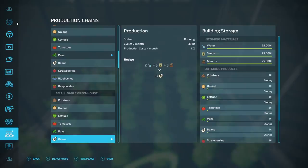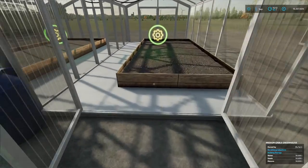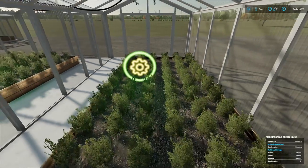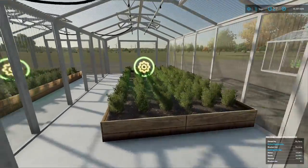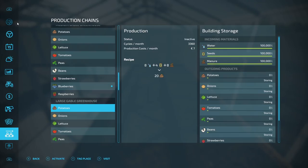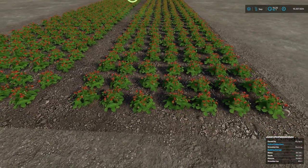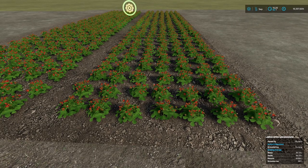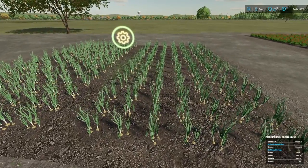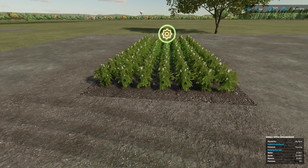Beans go into this one - fantastic, looks good. We'll put blueberries into this one, and the last big one will get raspberries. That gives us pretty much one of each crop. I think that's strawberries there - slightly different texture if I'm not mistaken to normal onions. Looks good, really does look good, and the potatoes too.